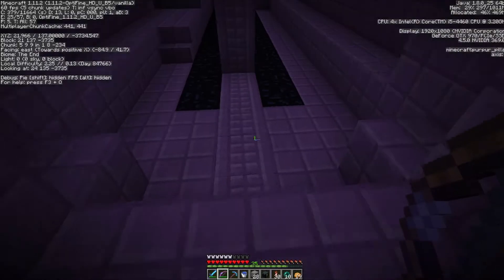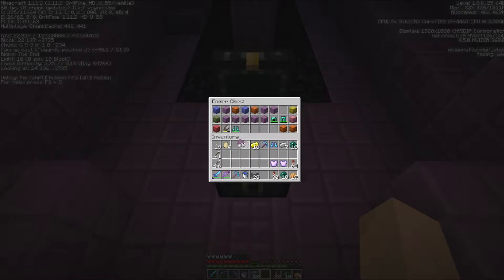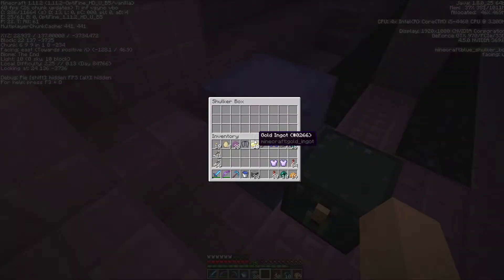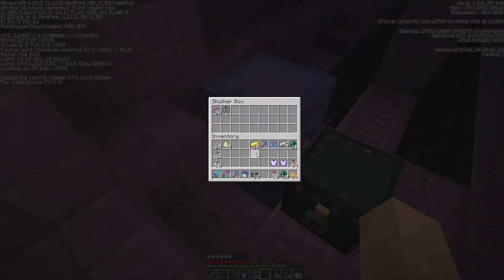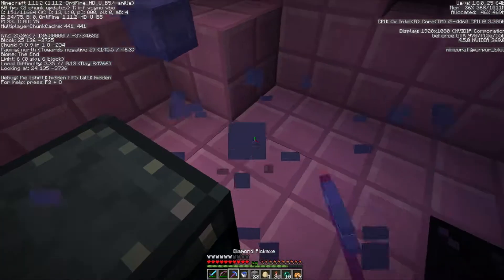More gold, some iron. This one is a nice one, also this one isn't too bad. Very happy about that. Let's grab a shulker box — let's grab this blue one and put all the loot we can get into the shulker boxes. Elytra — let's just put it all in.